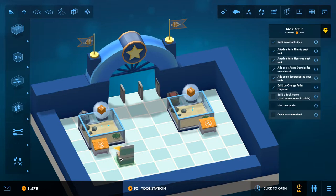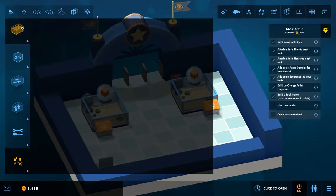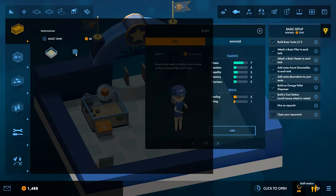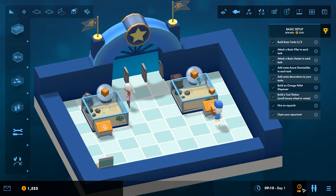Now hire an aquarist. Staff look after your livestock by making sure they get fed each day and by maintaining the equipment. Open the staff window using the button with the man and woman icon in the bottom right. We have Anna who cut her teeth on hobby tanks at home — she's 16 dollars per day. Harry is 17. Skills: feeding and fixing. Let's hire Anna.